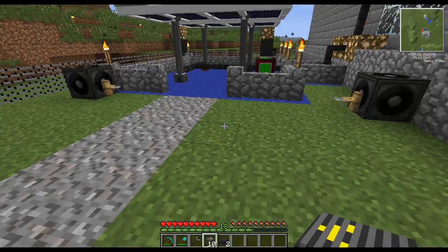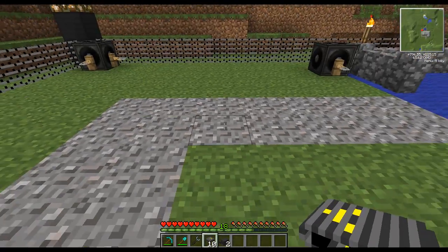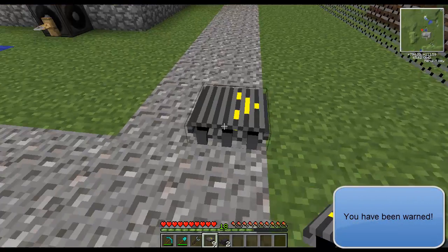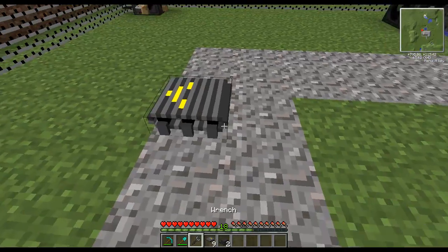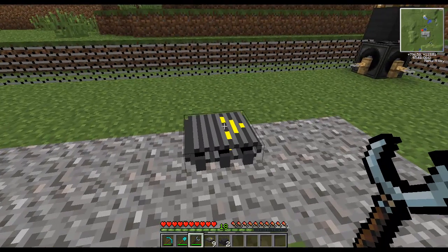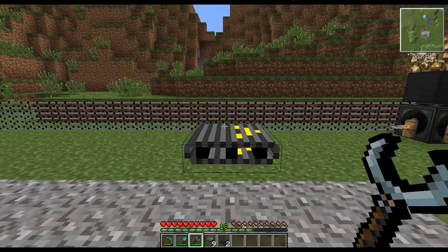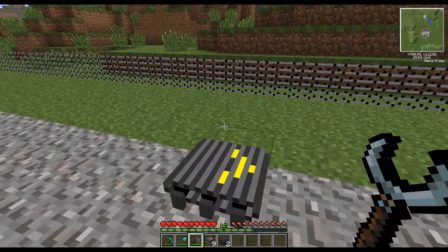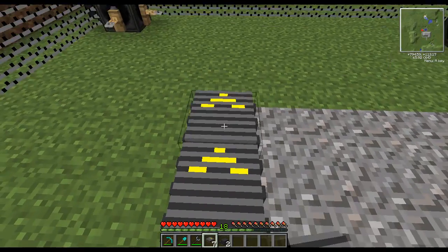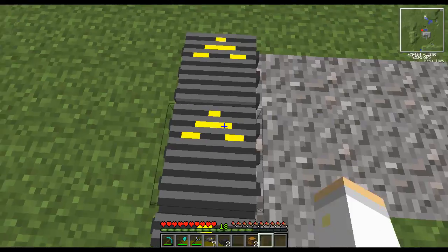Right here will work because I need access to these power cables too. Now if you place the conveyor belts down, you get something like this. You'll also need a wrench because the wrench is quite useful — you can rotate it however you want. If you hold shift and click, you can turn it into a ramp going up or down, or put it on the top of the block, or back down to the bottom — however you like. It's mostly for aesthetics or dealing with the environment.